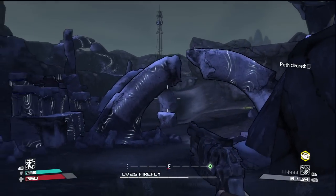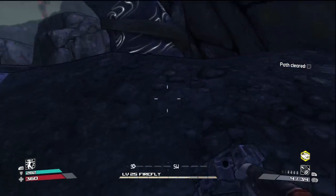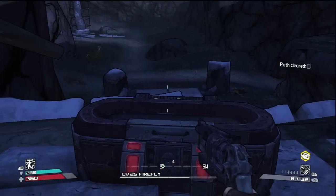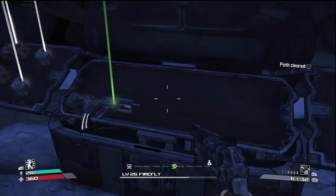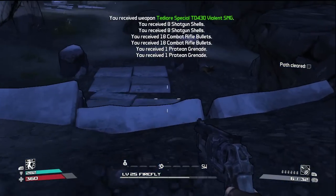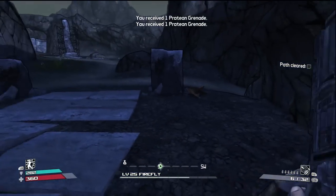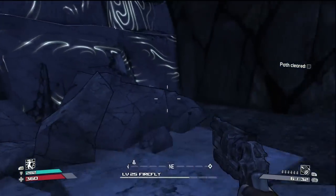Holy crap, I got him! Yeah, you wanted to come up here for this — let's see what we've got. Here we have a scoped rifle and an SMG. Oh, I'm getting caught — let me out, ah, stupid rock.